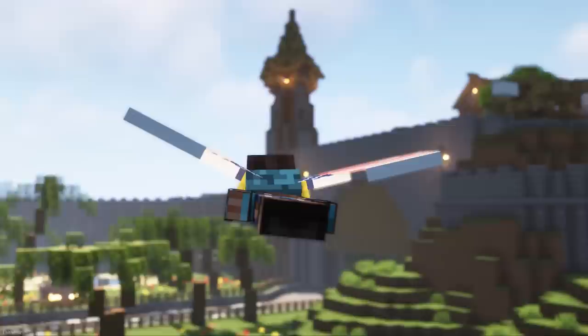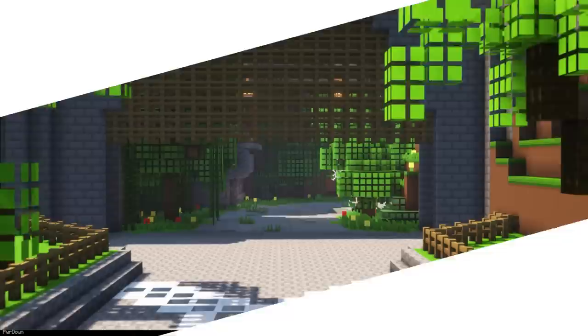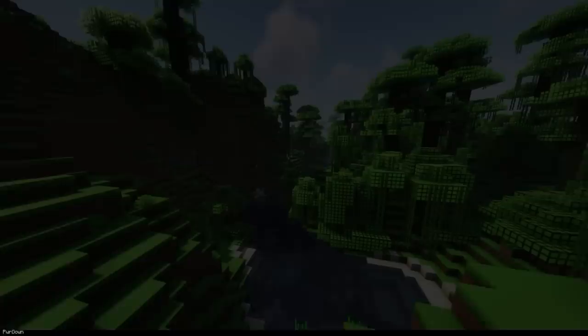This texture pack will change warped roots in the Nether, giving them a 3D blocky form instead of the 2D paper look we're used to. On the pack's page, you can find additional files to make the Nether Fungus 3D too. Plastiky is an 8 pixel resolution pack, so it has a very minimalist style. Right now most of the blocks, items and interface elements are complete, and the developer is working on textures for entities right now, which includes mobs. Although the pack hasn't been updated since early September, if you still like the look of it, go ahead and try it out.